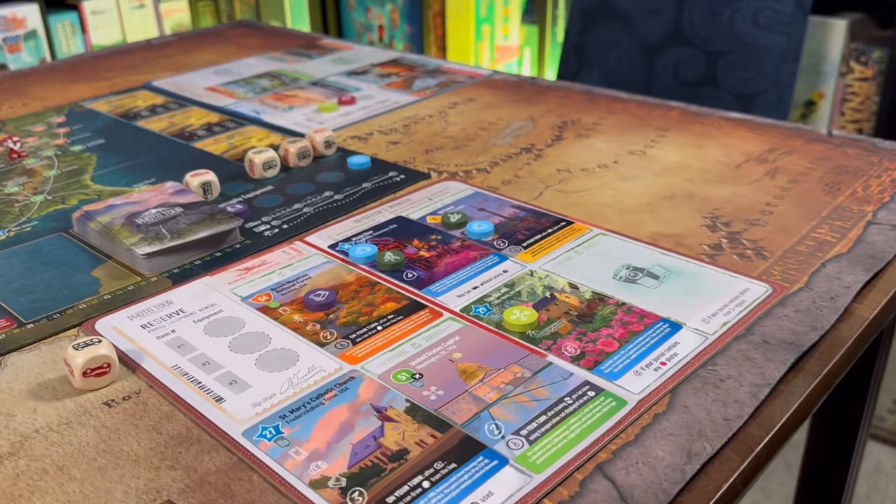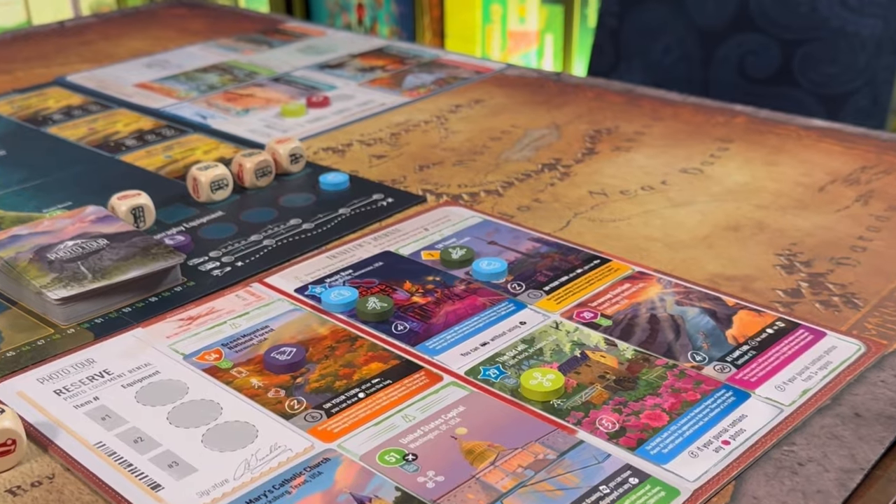There is luck in what comes out — what photo tokens are available as well as the move cards — so you have to play around with that. Very often we just couldn't get the tokens we wanted because there's a speed element: whoever first completes their photo journal signals the end of the game, continuing until everyone has had the same number of turns. So you don't necessarily want to lag by waiting for the right token or continuously spending resources to redraw. Very often you just have to let it go, work with what you've got, and do the best you can.